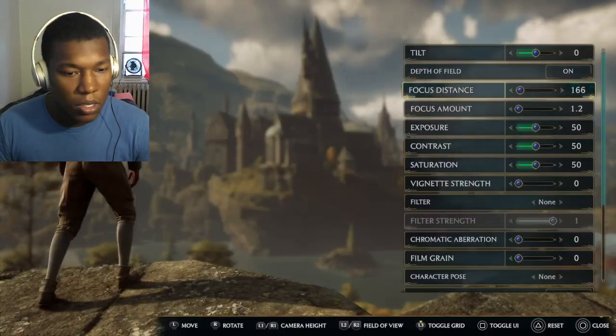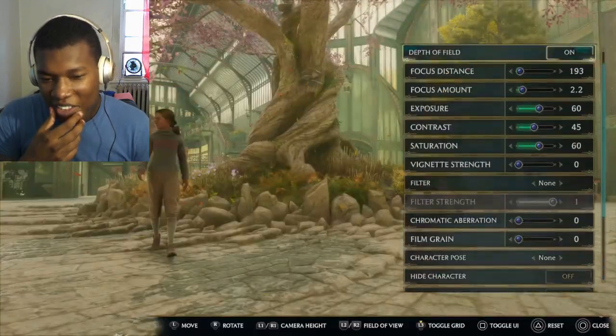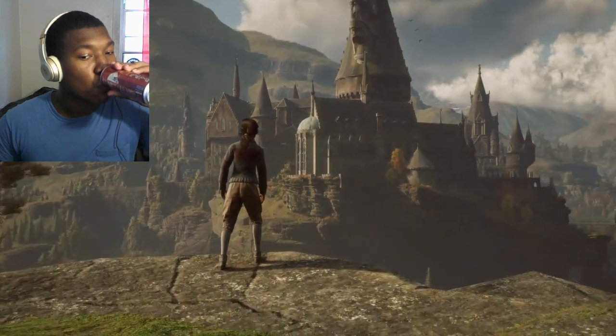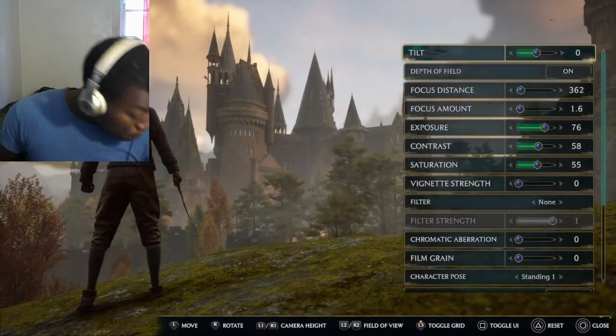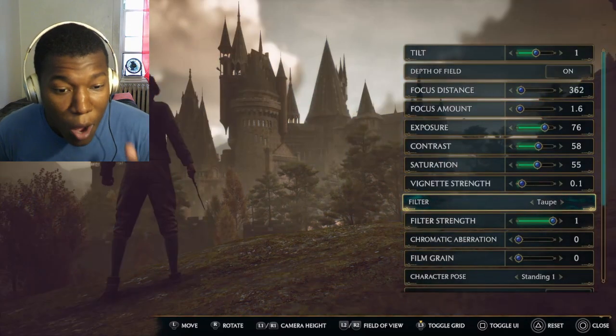Photo mode is now available in Hogwarts Legacy. Be your own Andrew Corum and capture screenshots of your favorite characters, moments, and locations with a huge variety of tools. Thumbnail is about to go insane. Including basic camera features like my two favorites — depth of field and field of view. You can adjust exposure and contrast, tilt the camera, zoom in and out, and apply a variety of filters and frames. There are filters for Gryffindors, Hufflepuffs, Ravenclaws, and Slytherins, and filters for those who love Sebastian. It could be like good wallpaper too.